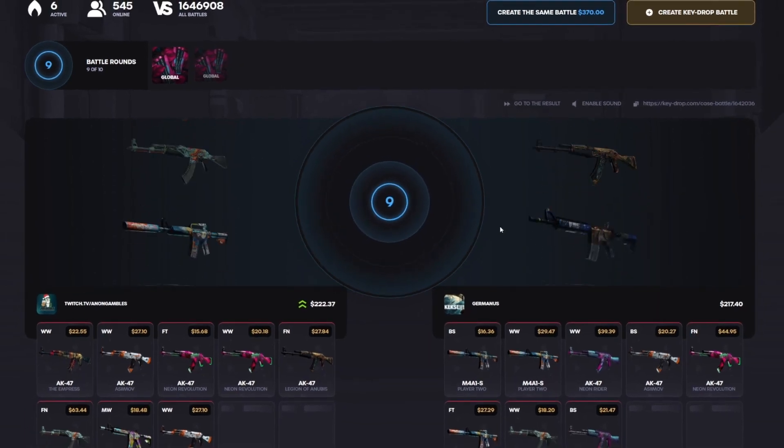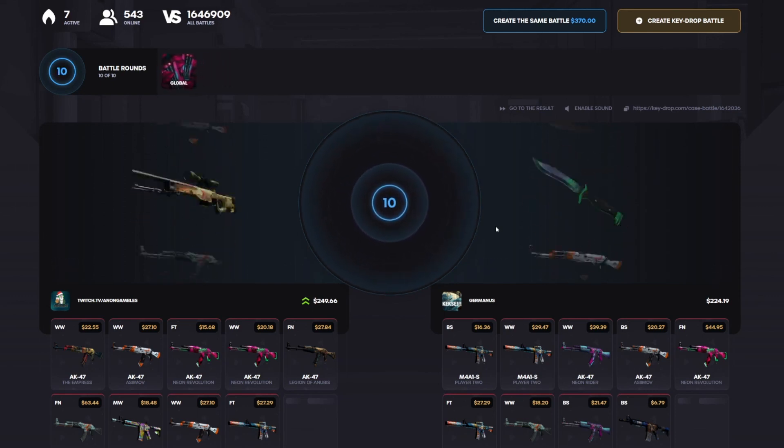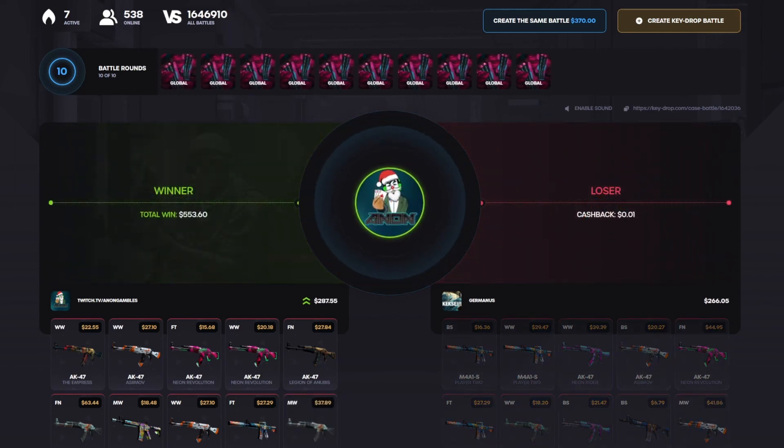Okay, two more cases here. That's definitely gonna push it up a little bit more — we could still throw this though. Up by 25, just need one good 90 ticket or better and he's winning. Okay, we did win — we'll take that. 553, that's a big win, 200 profit right there!